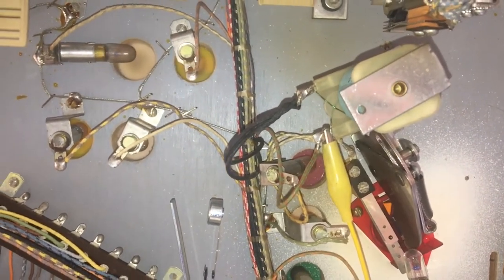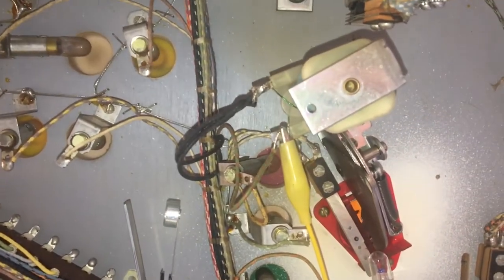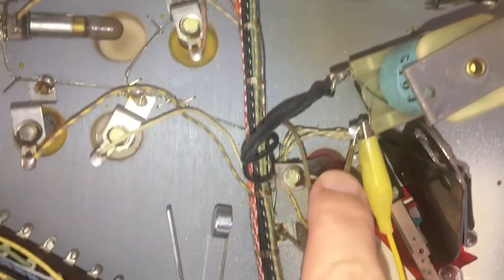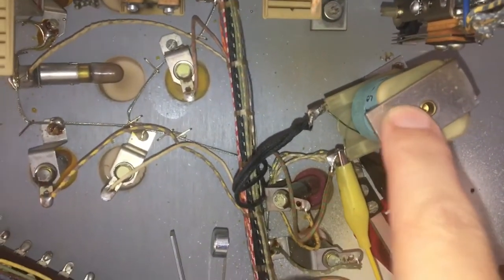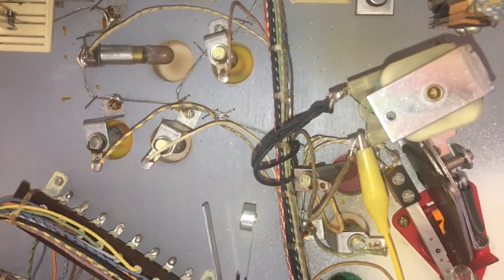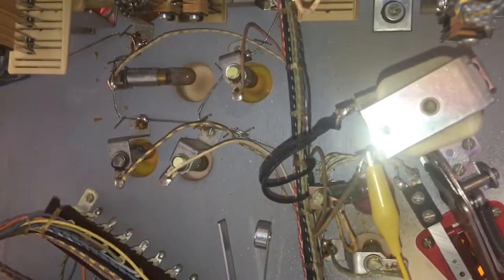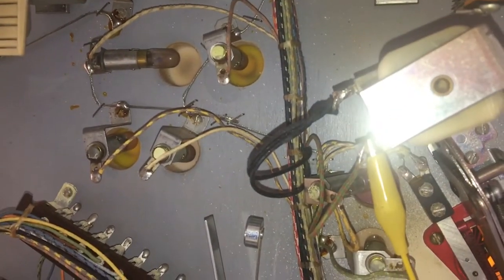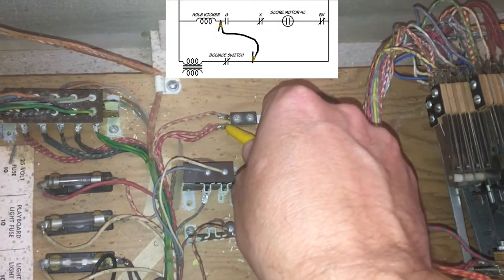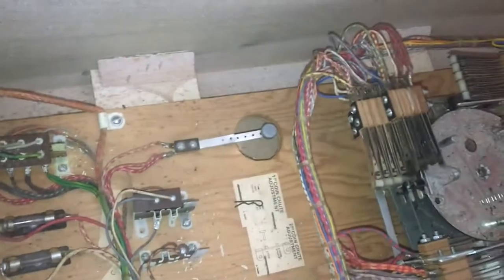Now here's the live demonstration of troubleshooting the hole kicker problem using the jumper wire method. I've connected to the green and red wire on the out hole kicker solenoid. There are four switches I need to check, so I'm going to jumper all four of them and go directly to the bounce switch, which goes to the fuse and then the transformer. If I touch the bounce switch, I should get the coil to fire — and it does fire.